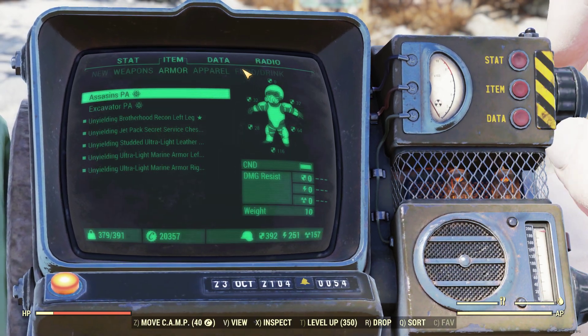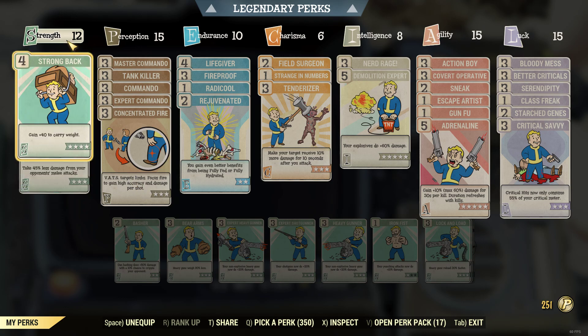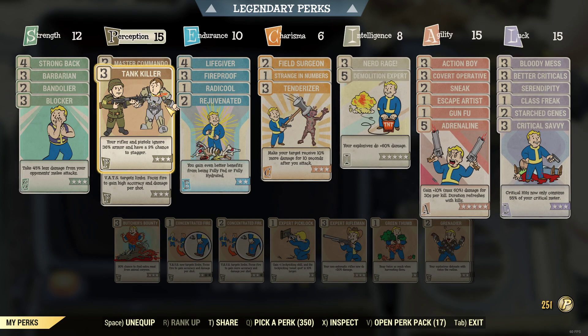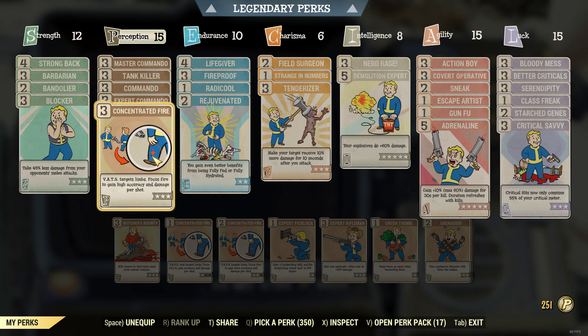Now for the perks. In Strength I have Strong Back, Barbarian, Bandolier, and Blocker. In Perception I have Master Commando, Tank Killer for the extra armour penetration, Expert Commando, Concentrated Fire — very useful with the Railway Rifle.